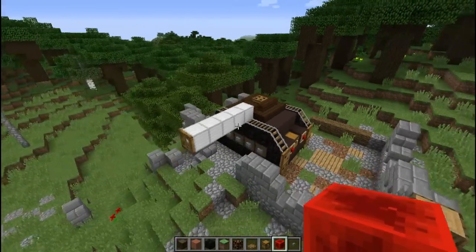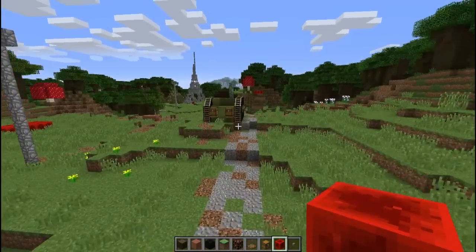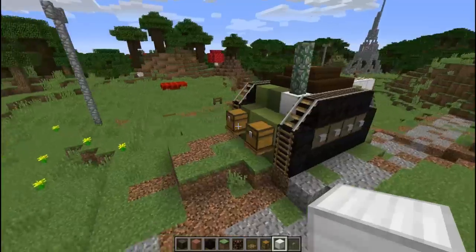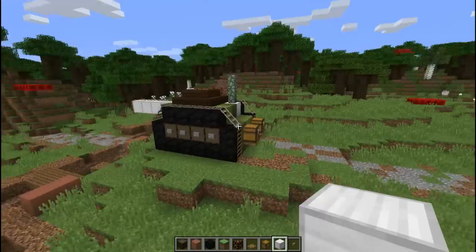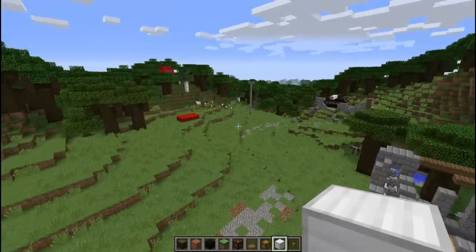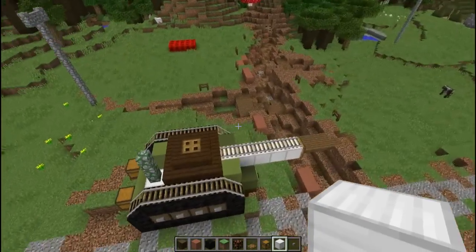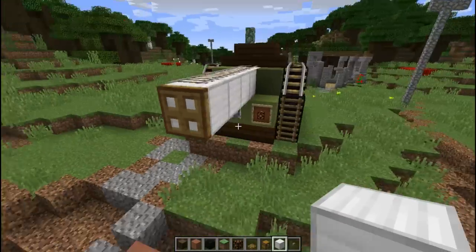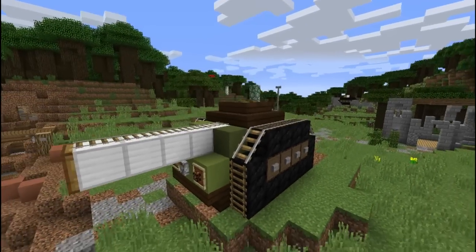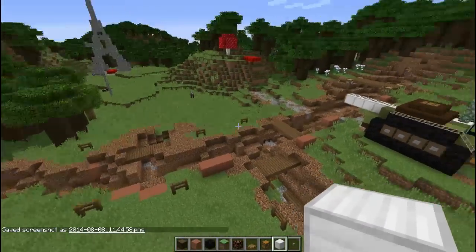There we go — tank number two, just a slight variation. This one doesn't have the cobblestone wall coming up on top, but you can put an engine block there. You can also use iron bars to make it look more mechanical. There we go — two variations of tanks. Anyway guys, hope you've enjoyed this video. They're not that hard to do and you can make these in vanilla Minecraft in a single player survival world. I can't wait to show you the end product of what's going to happen here — the map will also be available for download.